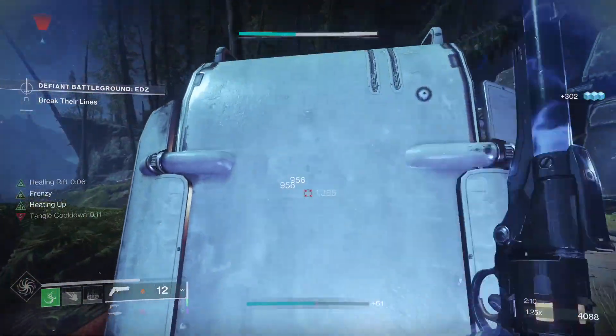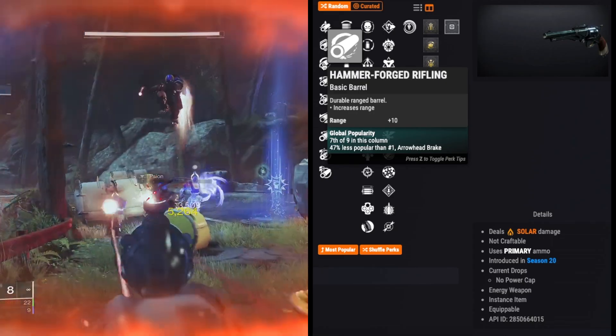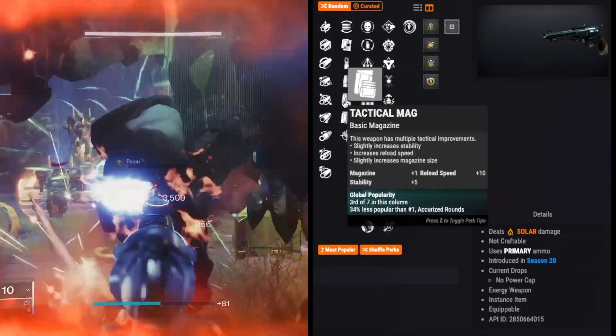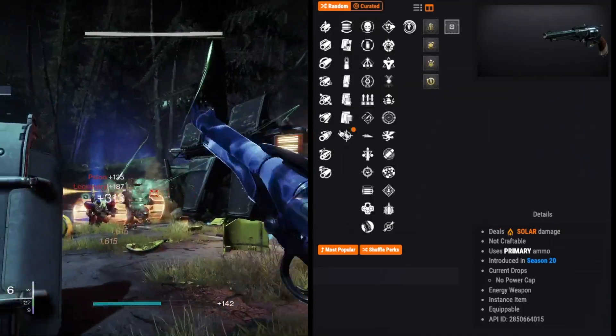Now for PvE, any barrel that gives range is cool — Hammerforged is my favorite. For the mag, Alloy, Tactical, or Accurized Rounds are all good choices.